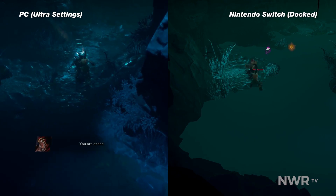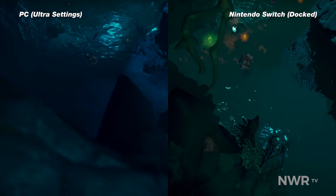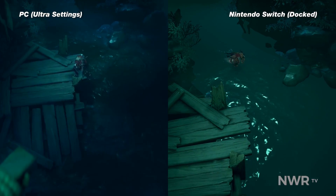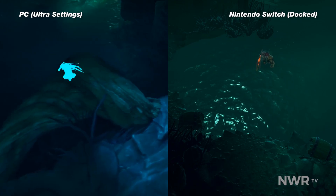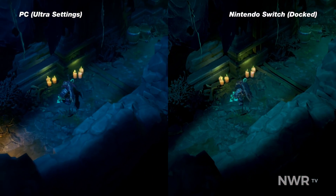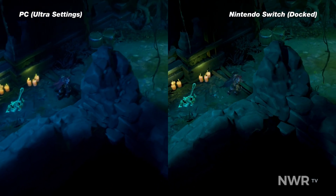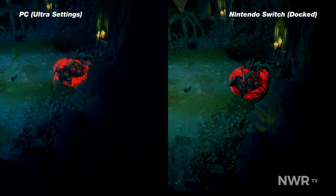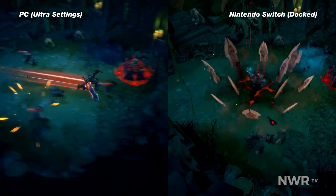Now that sounds like a lot, and it is. Plenty of changes have been made, but in most instances the visual identity of Darksiders Genesis shines through — with perhaps the exception of the water and that very aggressive lowering of the fog resolution. I think it helps that the world and character art for this franchise have always been so strong and stylized that it can lose some of its detail and still hold up. While I wouldn't call Darksiders Genesis one of the best Unreal Engine ports — that honor would have to go to Hellblade or Dragon Quest — it certainly holds up as a solid version of the game, and Switch players shouldn't feel like they're missing out on the full experience.